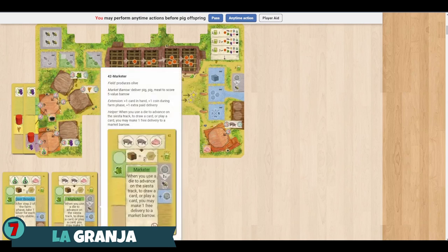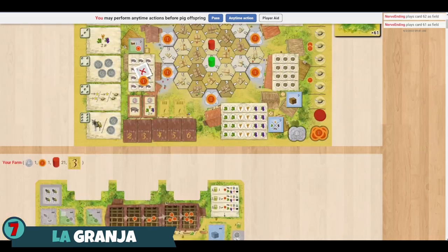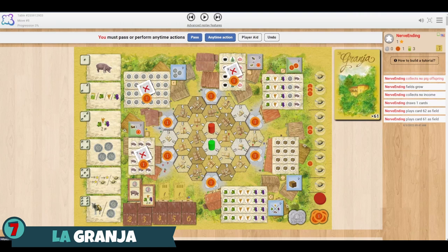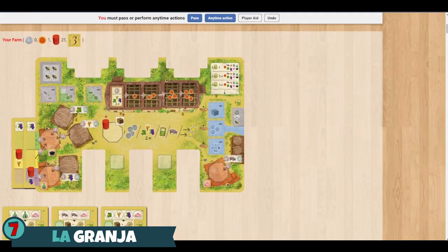That is so much fun. They've also thrown in a little area control on the central board and a phase that has some dice drafting in it. It sounds like sort of a Frankenstein's monster of a game, but it all comes together really well. A new deluxe version of this game is coming out soon, but I just love this version. You should really check it out — La Granja.